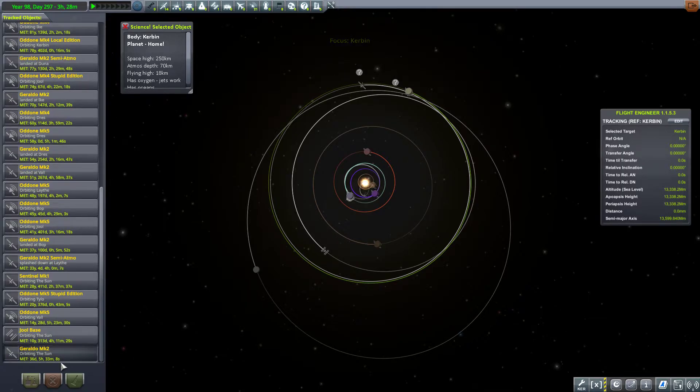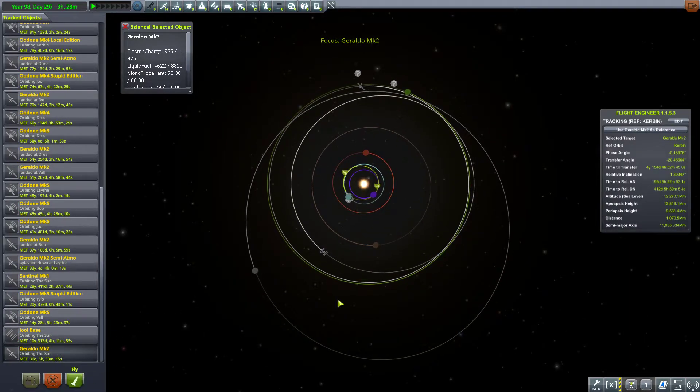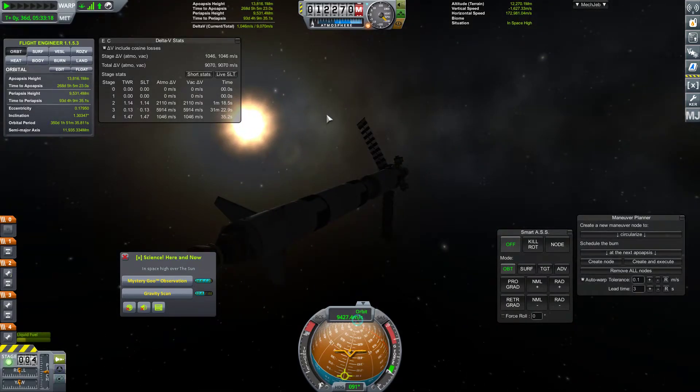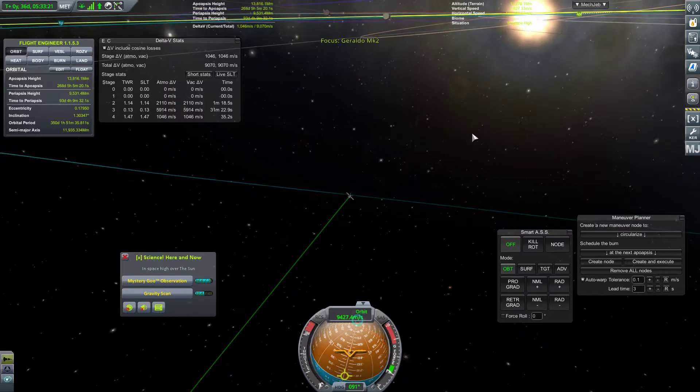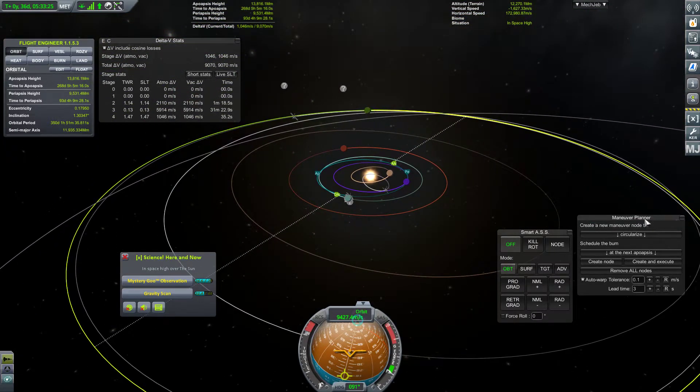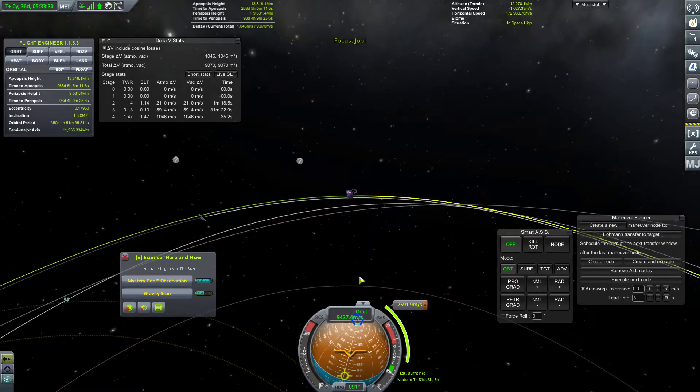We know we've got like four years and we know it takes less than four years to get there, so we should be able to run this while waiting for that. So let's go ahead and use our Geraldo Mark 2 — and we are just going to head out to the Jool system. And once we get there, I'll just keep an eye on the mission elapsed time. Okay, so we are targeting Jool right now, so let's go ahead and do a quick Hohmann transfer — create the node. Let's see what that gives us.